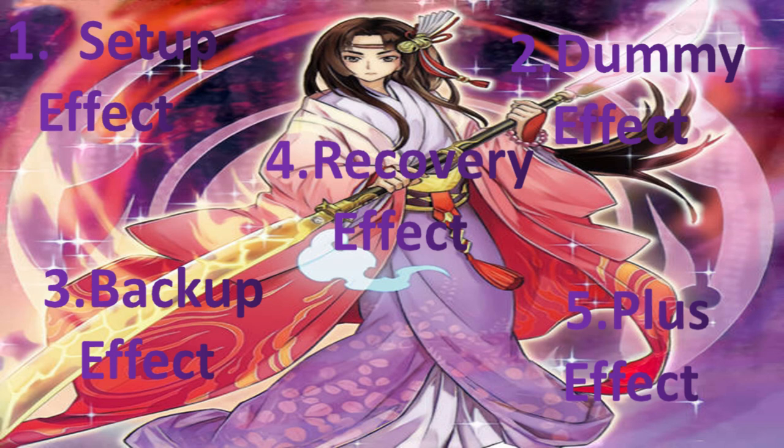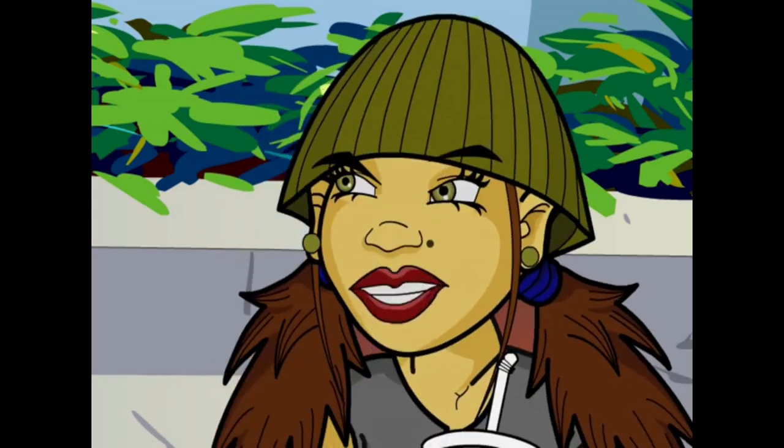Next are your dummy effects. These are the effects that you'll throw out there to throw off your opponent — these are going to be bait effects, so that you can allow your setup effects to go through. Hence why it's called dummy effects: effects that you don't mind getting negated. As long as these take the hits, you know to use your chain blocking, your chain linking, and all these things help you to gain advantage.